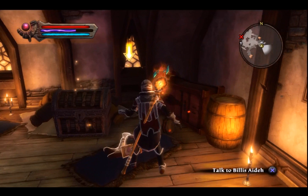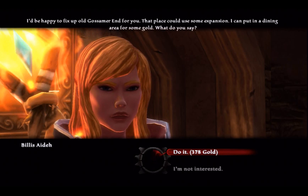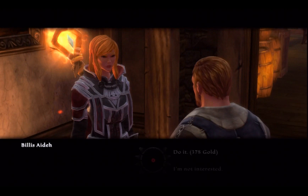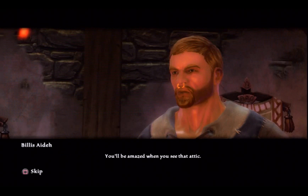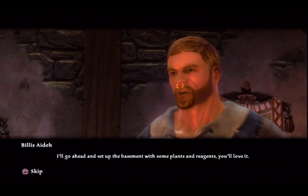Talk to him, say you want to upgrade your house. He can add a dining room for 378 gold. He can also add a room with an alchemy workbench. The main floor has been expanded as much as possible, but he can squeeze in an attic — hell yeah, give me an attic. He can also add a basement. I'll set up the basement with some plants and reagents. He can even expand the basement for more storage space.